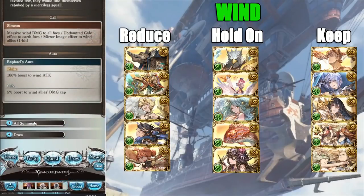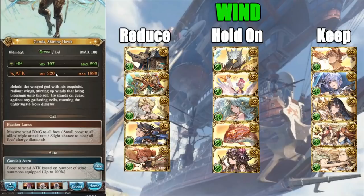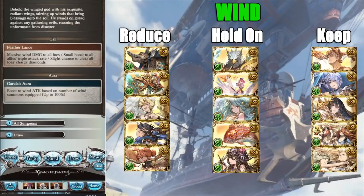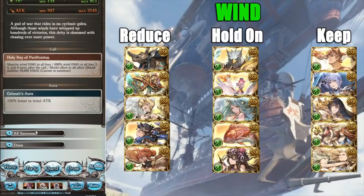Now we have Garula. This summon isn't awful — it has a very slight chance of clearing all foes' charge diamonds, similar to Typhon. It has the possibility of being nearly as good as Typhon at four-star, so I'd keep it around in case it does get a guaranteed clear on all charge diamonds. Next, Grimnir is a non-ticketable summon, so automatically I'm telling you to keep it. It's also one of the best call effects for a shield — a 10k shield is very strong — and it also gives a little bit of damage. Not bad at all.